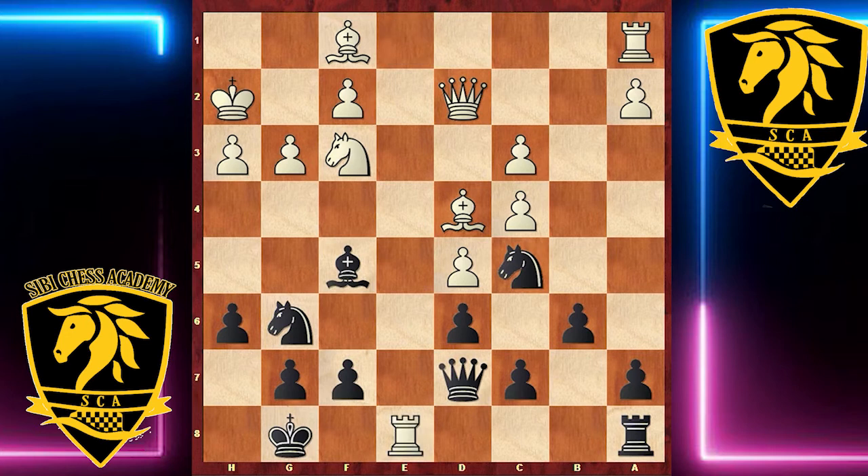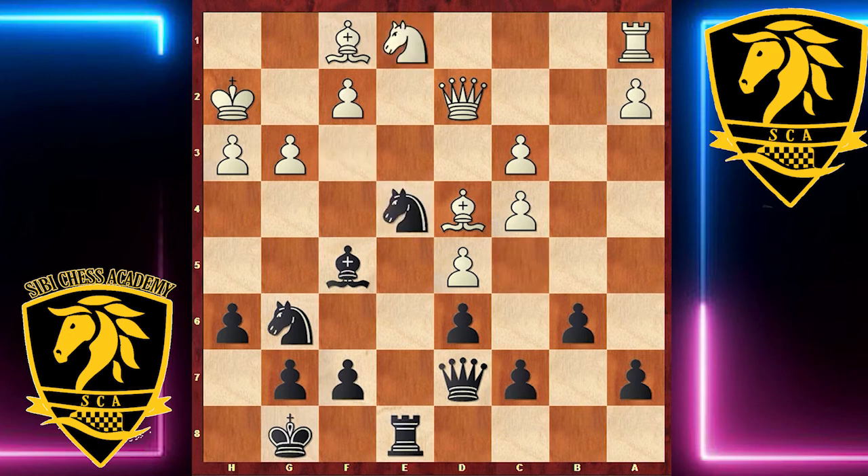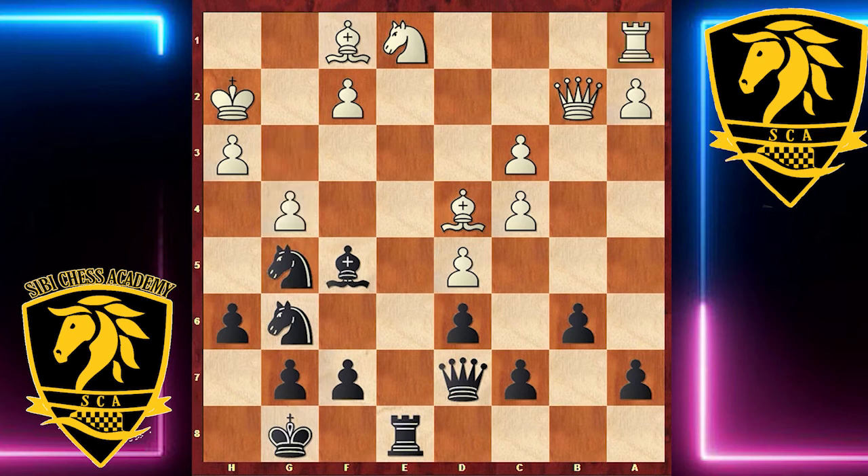Rook takes e8, rook takes e8, knight e1, and now Black plays knight e4. Queen b2 was answered by knight g5, and suddenly storm clouds are gathering around the White king. Note that Kuypers has not even got his rook on a1 into the game yet. The action is taking place on the other side of the board, and if g4 is White's best, then he is probably lost.